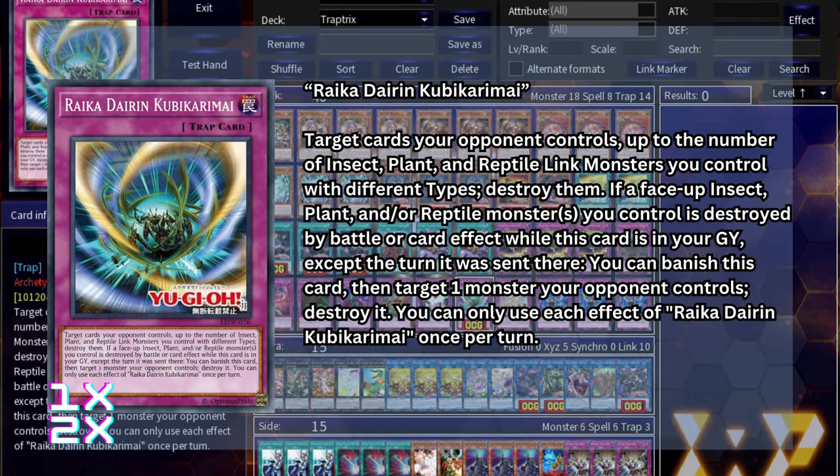The aforementioned trap is Raika Dairin Kubikarimai. It says: target cards your opponent controls up to the number of Insect, Plant, and Reptile Link monsters you control with different types — destroy them. Also, if a face-up Insect, Plant, and/or Reptile monster you control is destroyed by battle or card effect while this card is in your Graveyard, except the turn it was sent there, you can banish this card then target one monster your opponent controls — destroy it. You can only use each effect of Raika Dairin Kubikarimai once per turn.